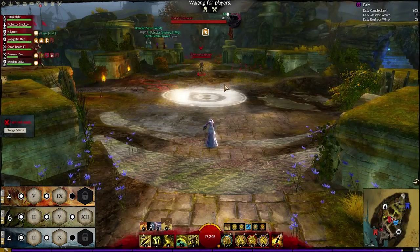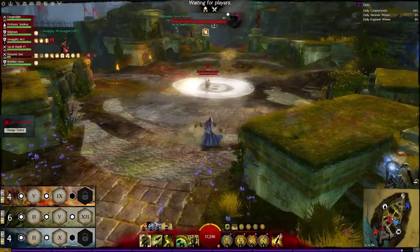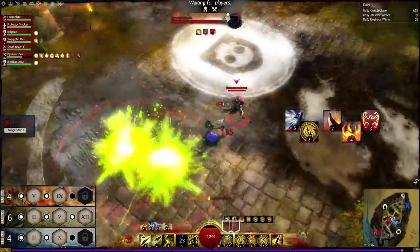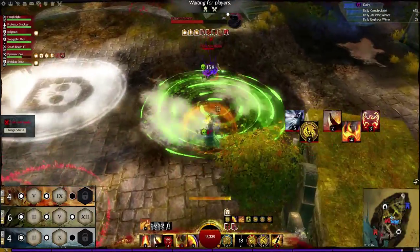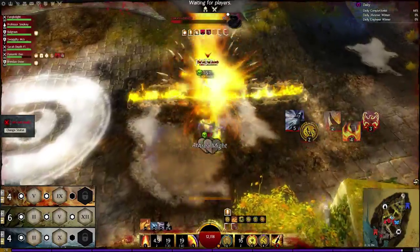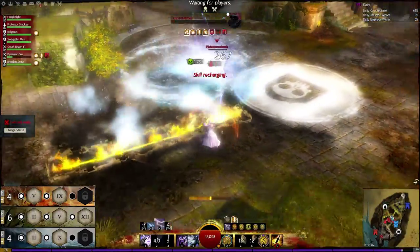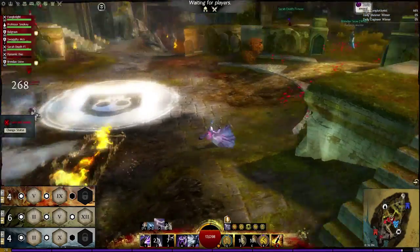I included this duel because I wanted to show you the importance of a stun breaker, but also the most basic combo which really doesn't need a lot of explaining. We're going to immobilize him with the Signet of Earth, start casting Dragon's Tooth, put down the Flame Wall before that goes off, and then Phoenix it all down. That does the most amount of damage — that's our spike damage and it's all power based.